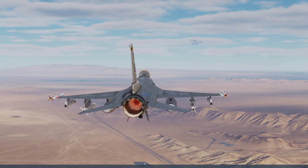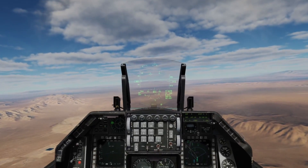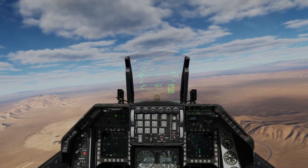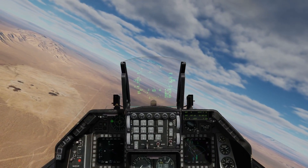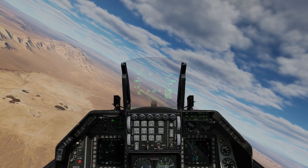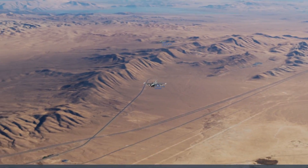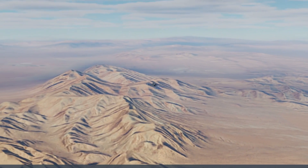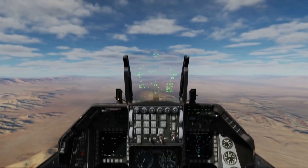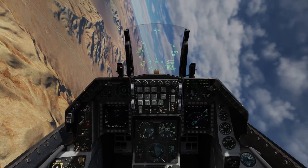You can check on your wingman using the external view — the default is F2. It's handy here because due to the odd ATC bug the wingmen are a bit behind us. We want to keep relatively low and slow to give them plenty of opportunity to catch up. They're going to try to do it on afterburner, and you really don't want that — they'll burn through their fuel many times faster than at normal speeds. Unfortunately DCS's AI doesn't recognize this problem and will happily let your wingman fly on full burner until they run out of fuel and crash.